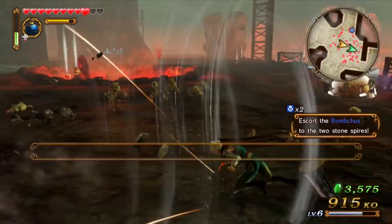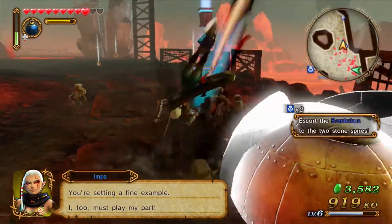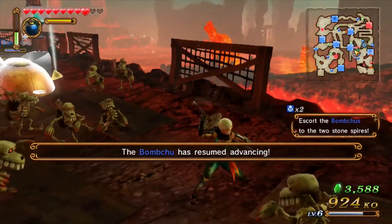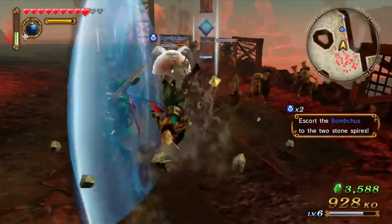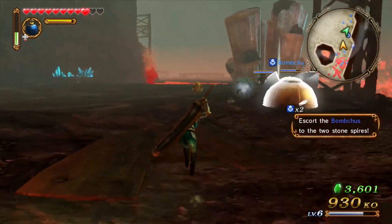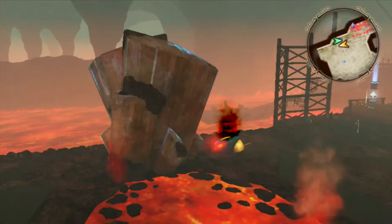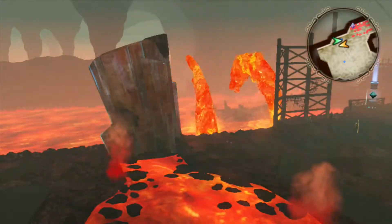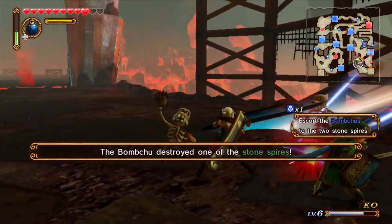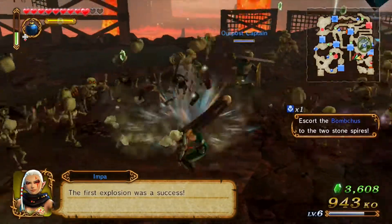Where's that Bomb Chu? We've got two circles — there it is, the Bomb Chu being attacked! Get off our Chews! Boom — and one more. The first explosion was a success! Where's the other Bomb Chu? Always over here where the circle's spinning on the map.